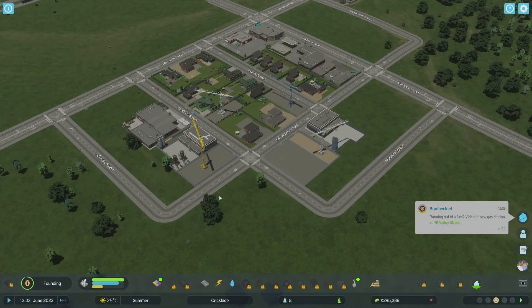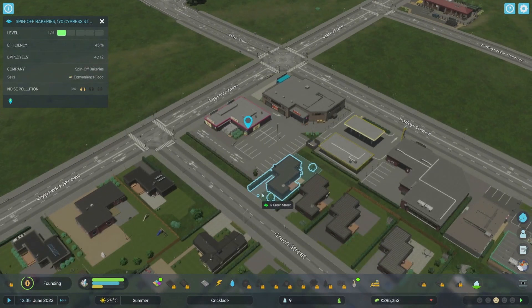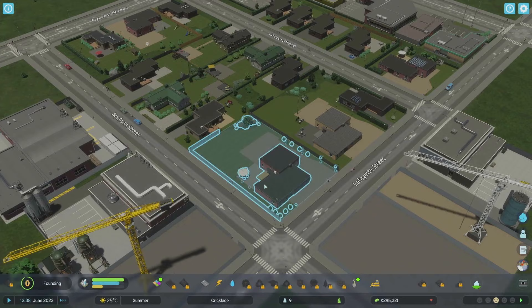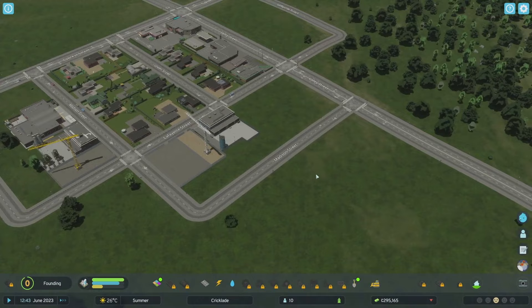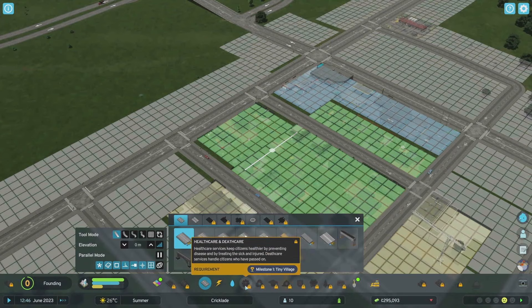They build the gas stations and supermarkets for you automatically - very cool! Looking at the city, there are properties, people living their little lives - one person is hanging washing on the line. The demand panel shows they want more residential. I want to avoid overcrowding one area with all residential and no parks. We also don't have any emergency services yet, so we need to get the town a bit bigger first.